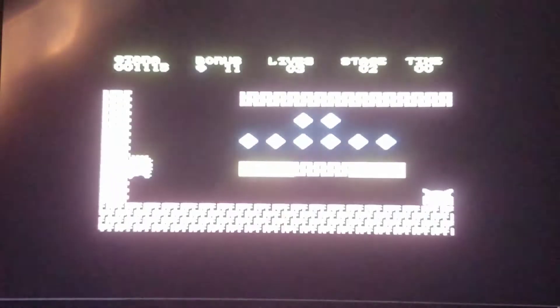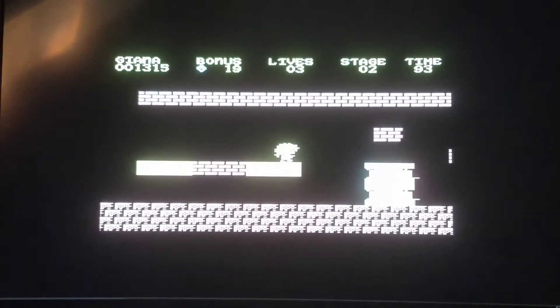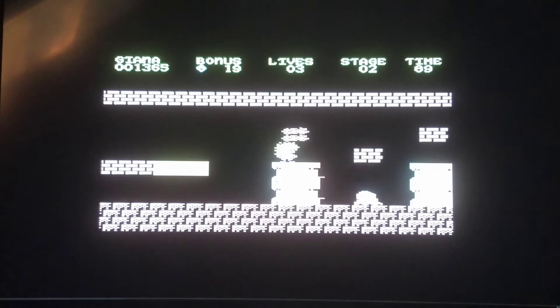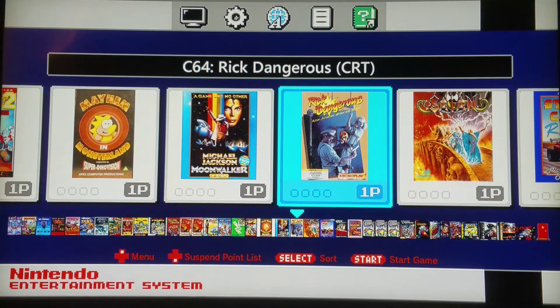I wonder what the second level is gonna look like. That looks pretty familiar — I'm kind of wondering if I keep going whether I'll have a warp zone akin to the one in World 1-2 in Mario. But we're gonna move on to another game. We're going to briefly try out Rick Dangerous in cartridge format. The people who went on to make the Tomb Raider series originated with this game, and it's loosely based on Indiana Jones.